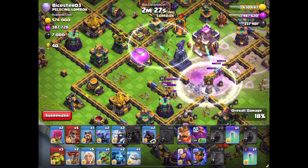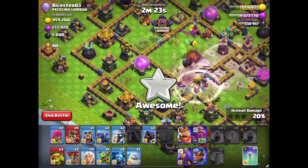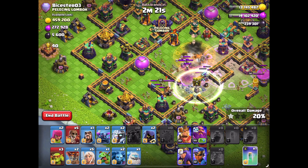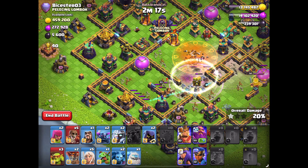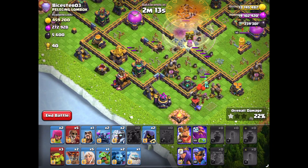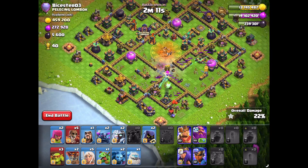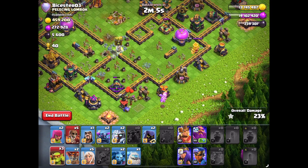And we're taking down this Town Hall — even though there was that Spell Tower. Taking down the Monolith, the Town Hall, the Queen. We just have the single to worry about, and the Heroes. Our troops are very tanky, so we're gonna funnel this left side here and then drop all these heroes in.